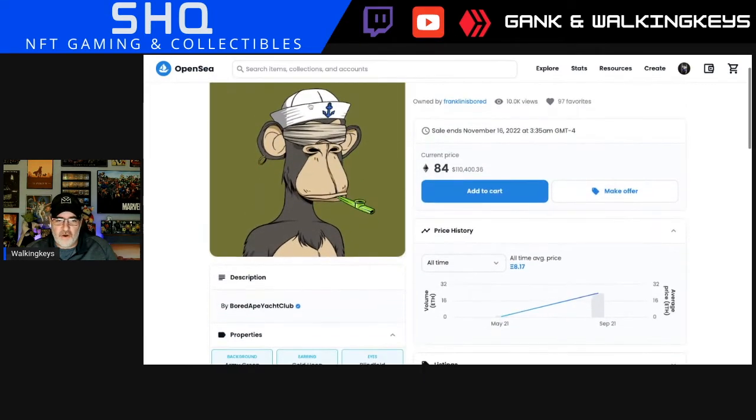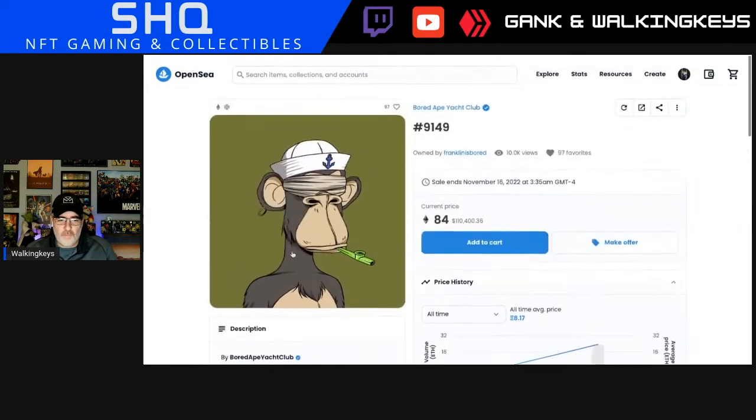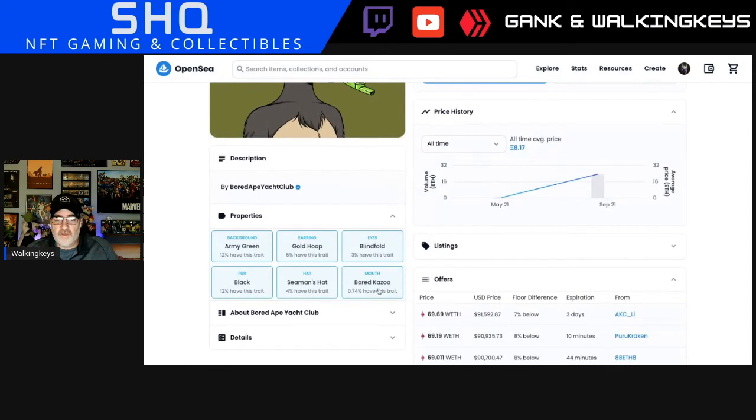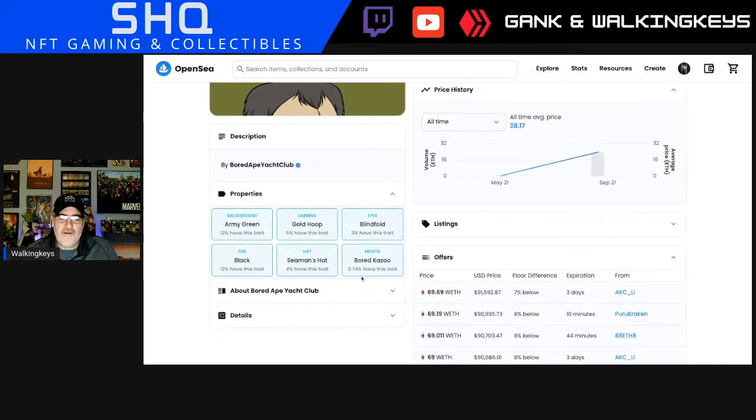Each trait is a little bit different. Gold hoop earring — only 5% have that trait. Blindfolded — only 3% have that trait. Bored Kazoo mouth — only 0.74% have that trait, which means that's a very, very rare property. Army green, black fur, Seaman's hat at 4% — pretty low. Blindfold is pretty low too — that is very rare.